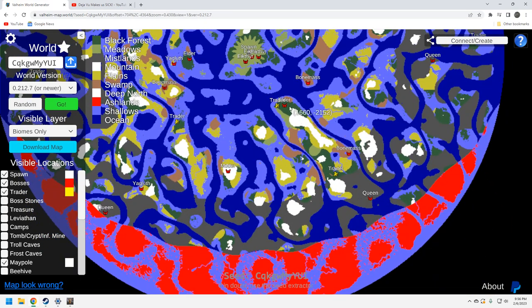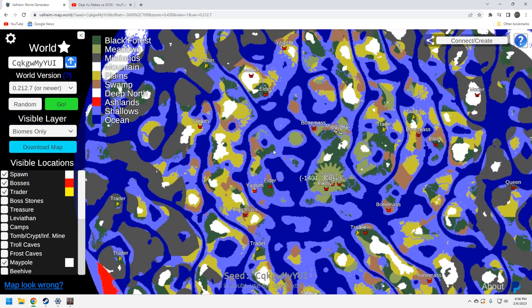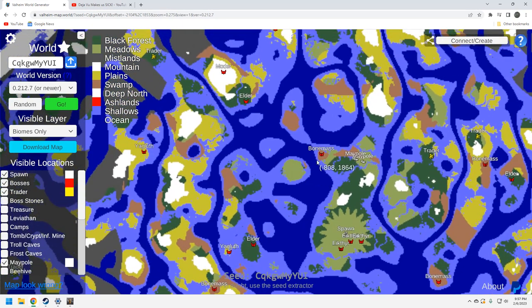There's also a Queen and bone mass cluster down here. I really think you're going to head north — you've got the elder, then back to bone mass, then Moder, then Yagluth. There's another Yagluth up here too. This is going to be the way to go. You'll do some sailing but it won't be hard sailing — there's a lot of open water here.